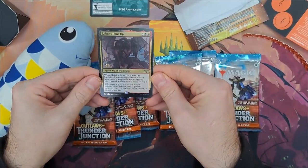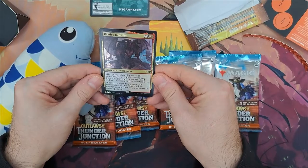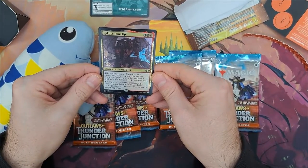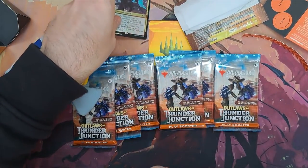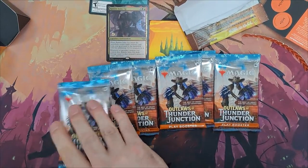And a foil date-stamped promo card, which at this point looks like Rakdos Joins Up rare, which is red and black. So that kind of puts us into an avenue of how to build a deck already.